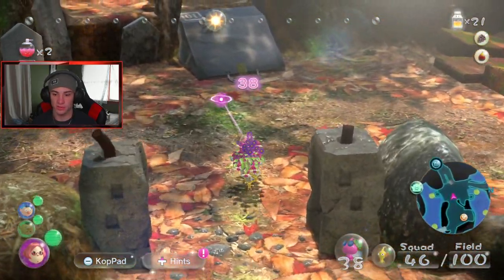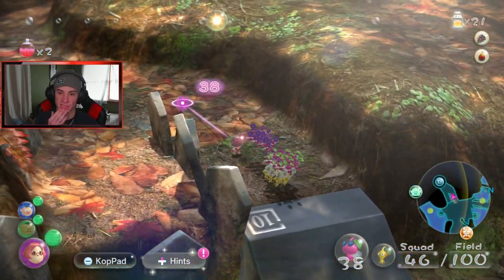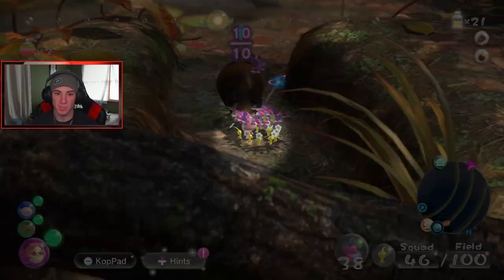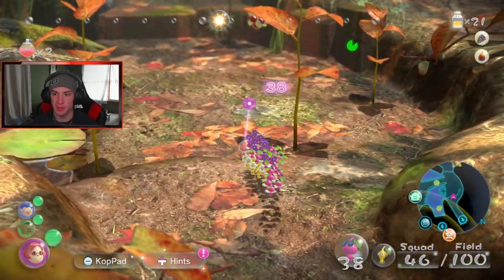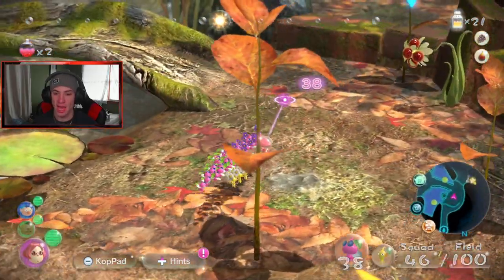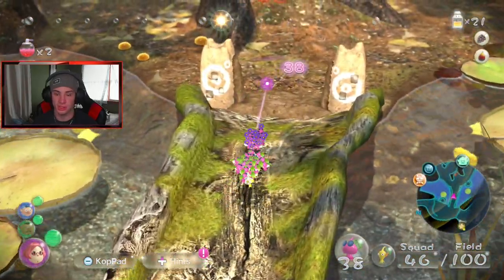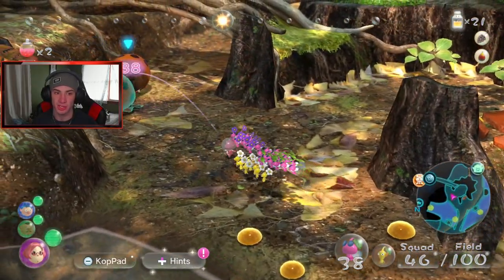These guys are just gonna run that way. I'm gonna make my way with Brittany — toss the wing Pikmin over there. There's the orange, okay. All these Pikmin are with me, I should be able to hop down here and meet up with Alf. Collect those other dudes as well — these other enemies — and then keep trying to move on with the mission building that bridge. I have to build this bridge.